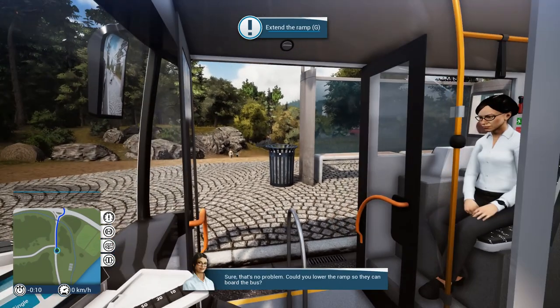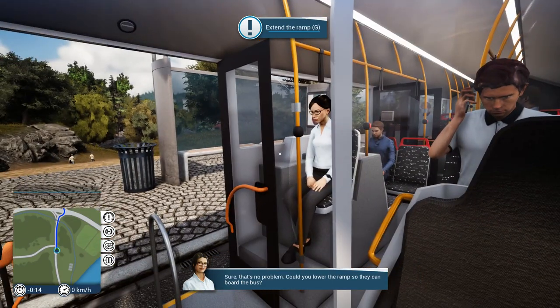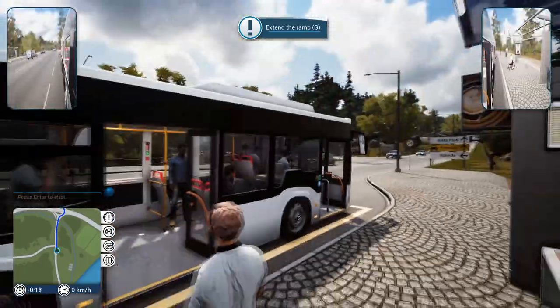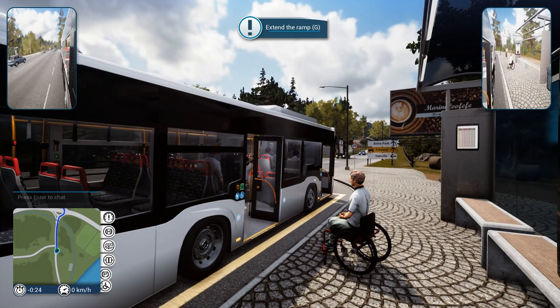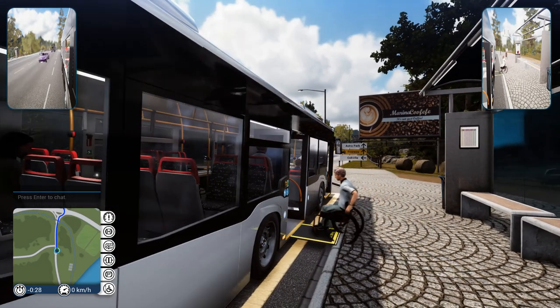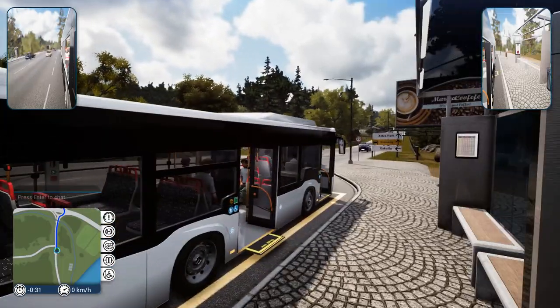Could you lower the ramp for me? Could you lower the ramp so they can board the bus? Who's trying to board the damn bus? Oh, now I just feel really bad. Here you go, I'm so sorry. I'm going to extend out my little ramp. That is awesome. And there you go, good friend. That was embarrassing — he's just sitting there waiting.